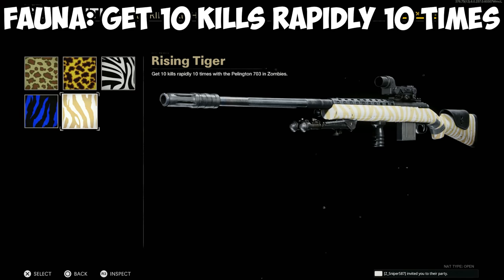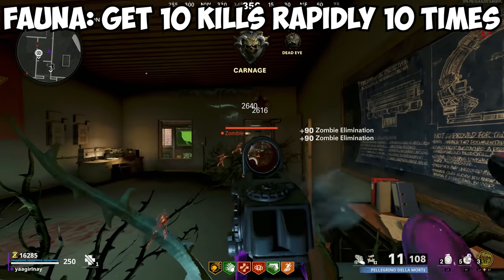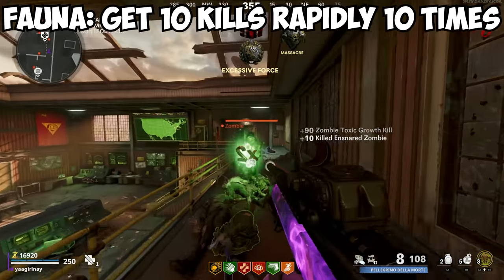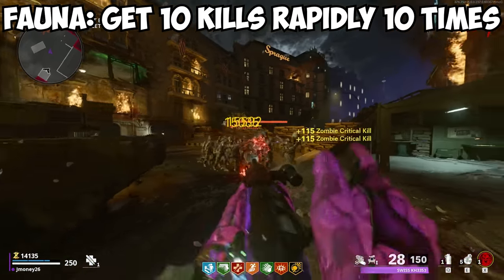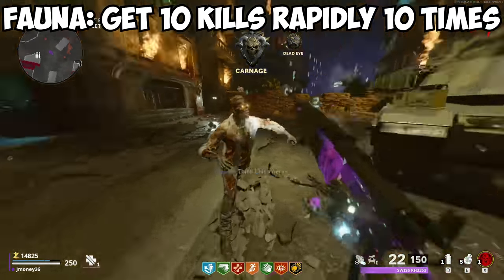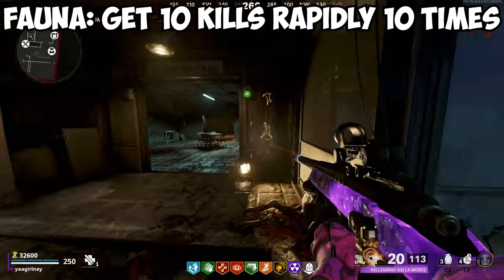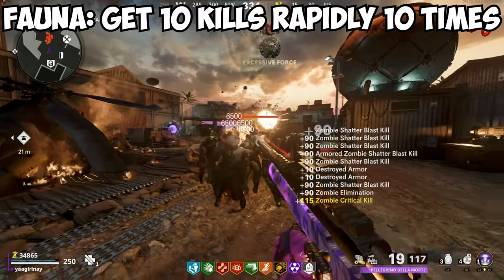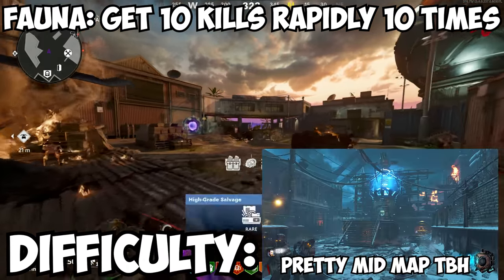For the fauna camos, you need to get 10 kills rapidly 10 times. This challenge is deceptively difficult because of how slow time between shots can be, and the fact that at most a sniper can only collect 3 zombies at a time. I recommend using any attachments that boost fire rate and trying to keep your zombies trained in a line. If you're still struggling, equipping Shatter Blast as your ammo mod can help knock it out easier. But after you get these rapid kills done, remember to switch back to Cryo Freeze. Difficulty? Eh.